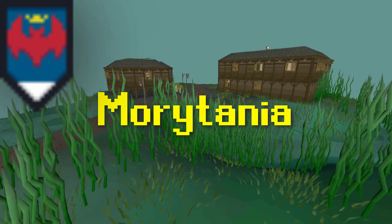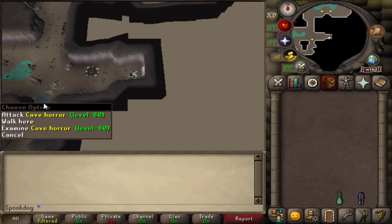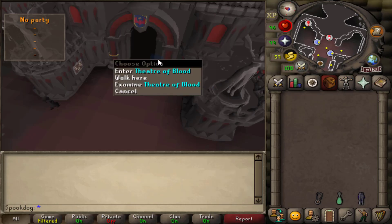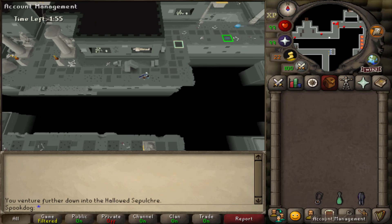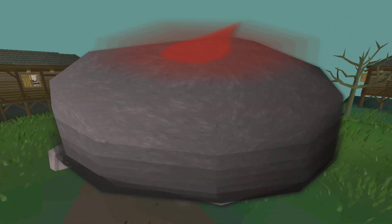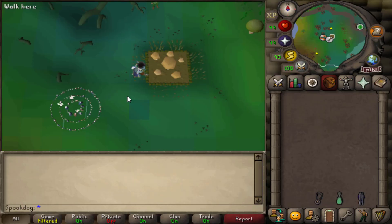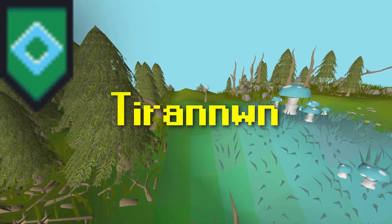Next is Mauritania, one of the best areas for PVMers. Here we have Barrows, Cave Horrors for Black Masks, Firewatch PVM and Pickpocketing, Grotesque Guardians, Nightmare, and the Theater of Blood, where you can get a lot of good gear upgrades. Aside from the PVM, you have Sepulchre, the Slayer Tower, one mid-level Slayer Master, Dayalt Mining, Avas if you also have Asgarnia, the True Blood Altar, and updated Shades of Morton. There are four farming patches here: an Allotment Group, a Mushroom Patch, and Harmony has one Allotment and a Herb Patch that requires the Elite Mauritania Diary.